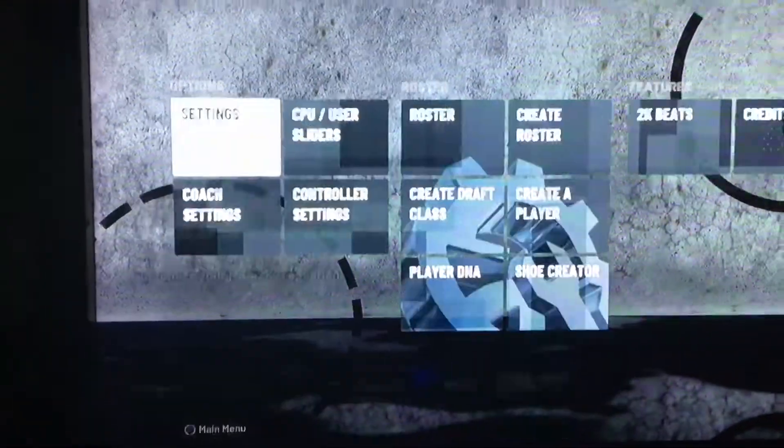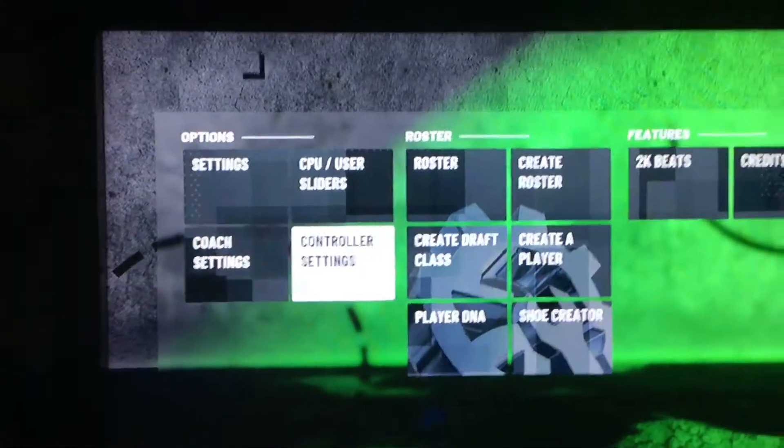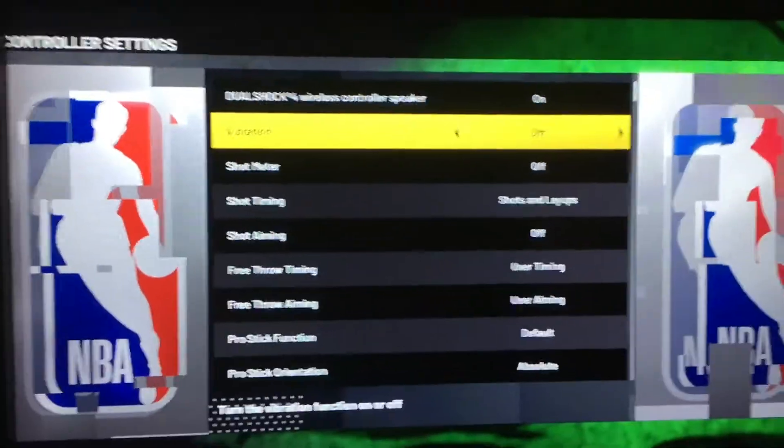So you want to go all the way to Features, then go to Controller Settings. This is what I want you to do: vibration has to be off.